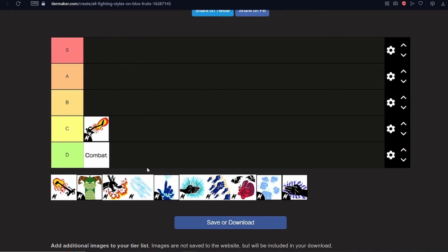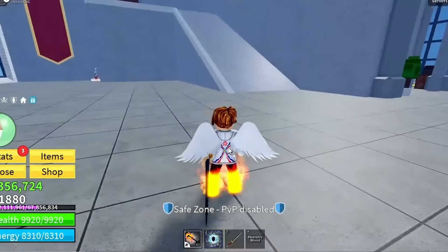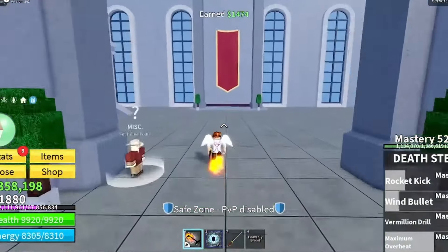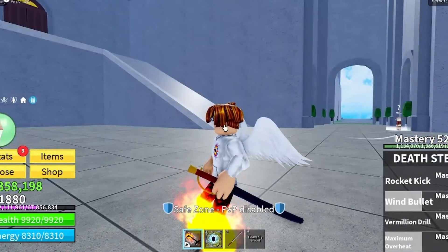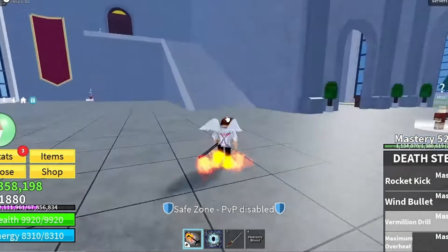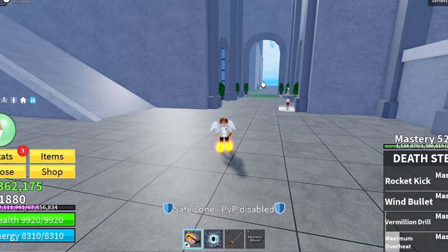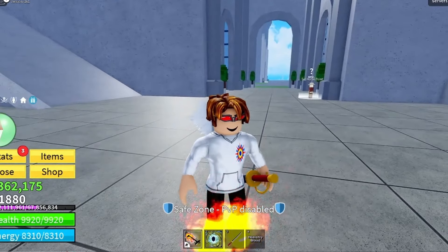Death Step — you can tell by my high level on this one, it's probably my favorite fighting style. It's not the best — there are ones like God Human that are better — but I love Death Step. The Vermilion Drill is way better than Dark Step's C move. Wind Bullet is way better for combat. The max Overheat looks a little worse visually than Dark Step's version, but it does about 1000 more damage. One of the most damage-dealing combat styles in the game. Going A Tier.